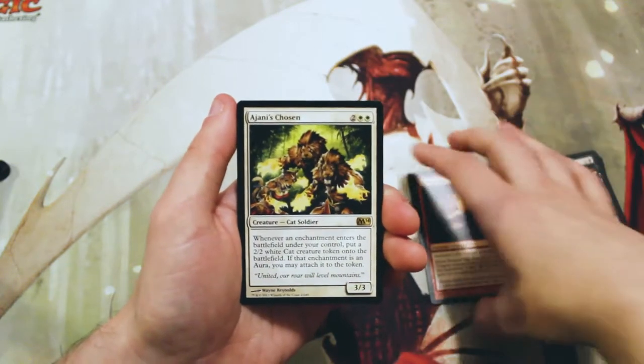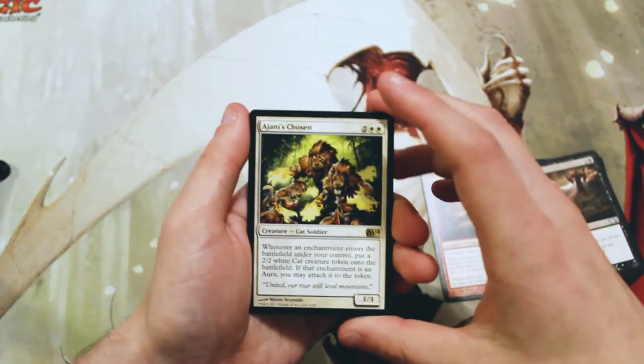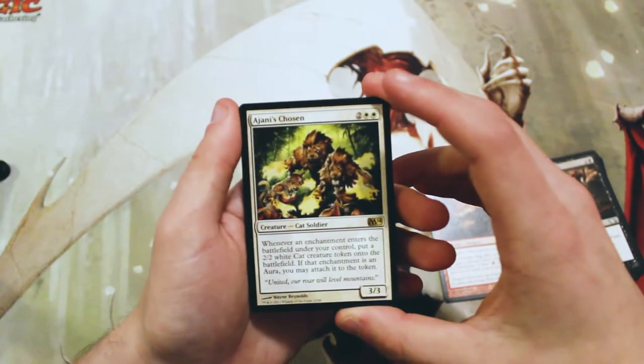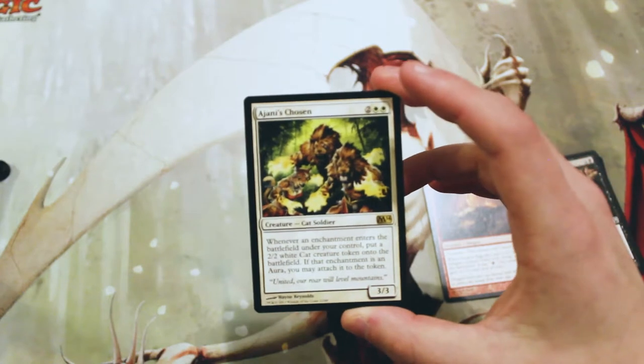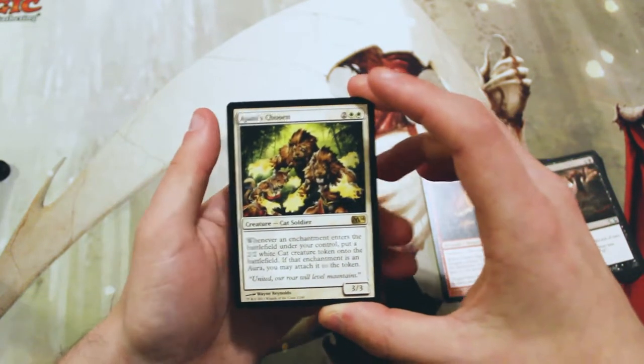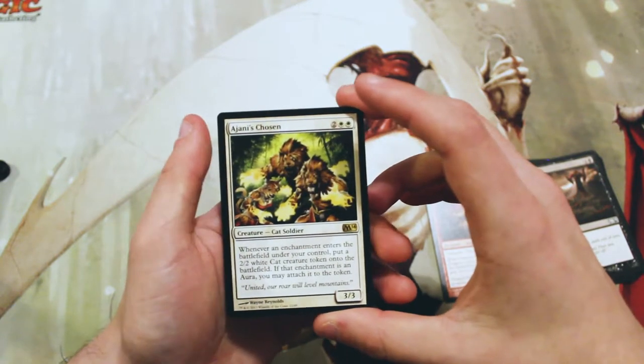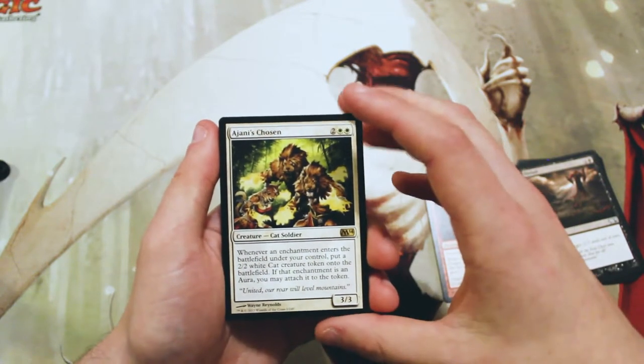Our rare is Ajani's Chosen — two and two white for a 3/3 cat soldier. Whenever an enchantment enters the battlefield under your control, put a 2/2 white cat creature token onto the battlefield. If that enchantment is an aura, you may attach it to that token.